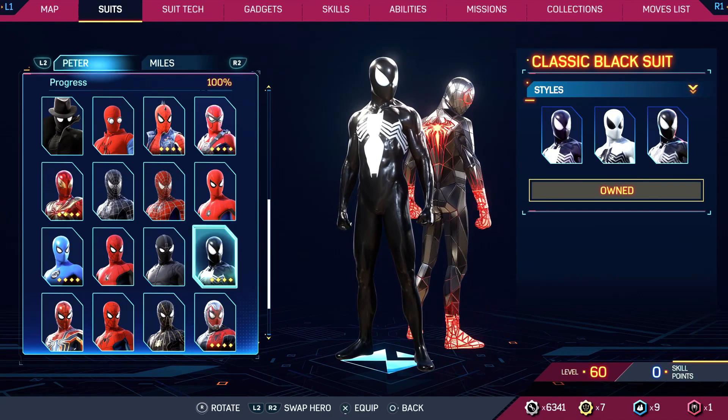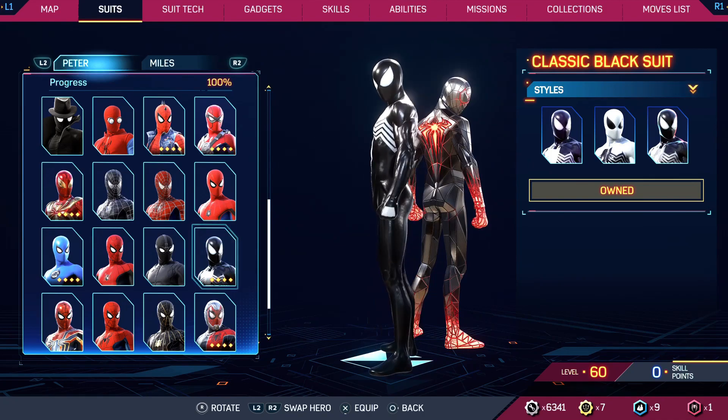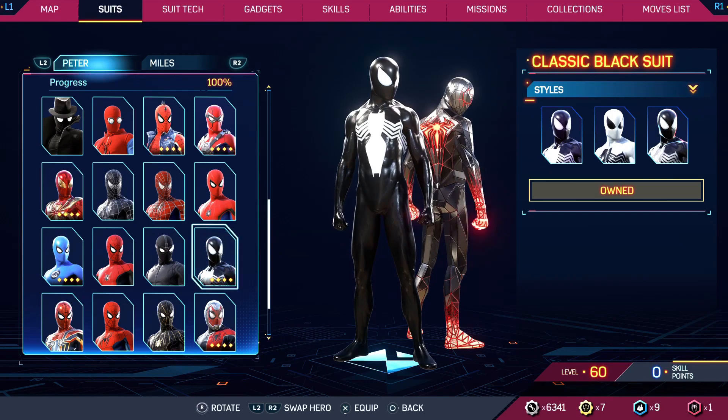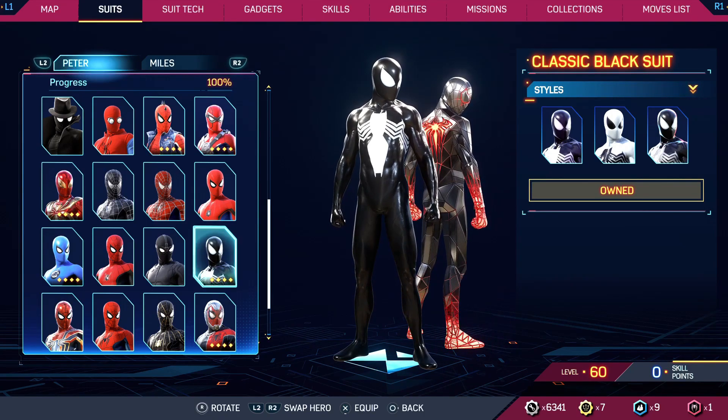And to craft your suit you need the hero tokens or the red tick tokens. So as you have that, you can just hold the X button on your controller to craft it. And as you craft it, you can also see the different styles.